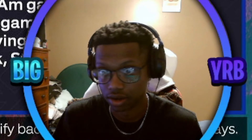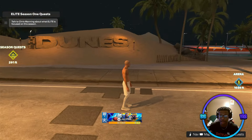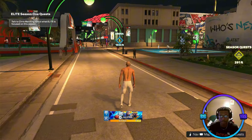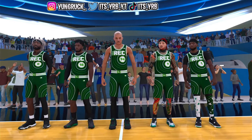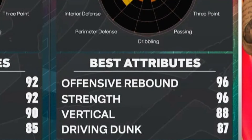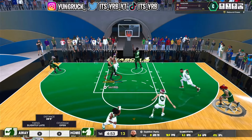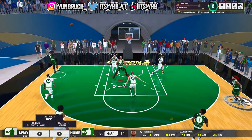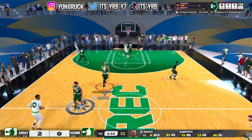Anyway y'all, let's get into this rec gameplay — we're gonna show y'all how this baby goes crazy in a 5v5. These folks started with higher offense rebound, higher strength, and higher vertical than me, so this man's gonna be a little bit of a challenge. But I'm on his head, passing right back out at the start of the game for an easy green.